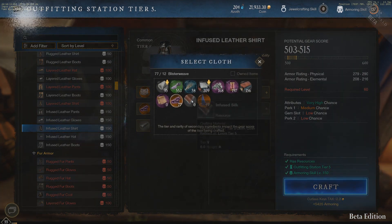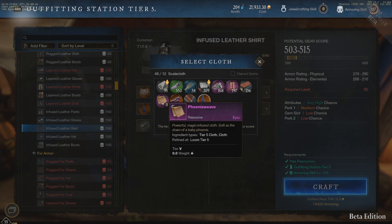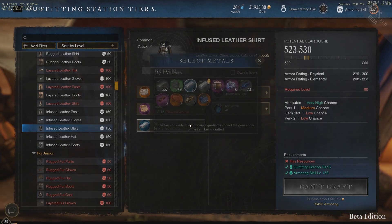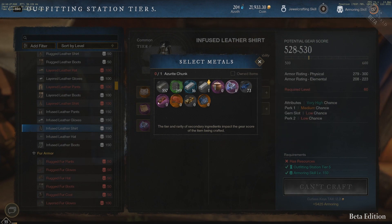There are two types of legendary resources. Two are direct drops from gathering, and one is refined from those two legendary drops into another legendary resource that provides an even higher gear score increase. But for that, you will have to use a proper tier 5 refinery station.